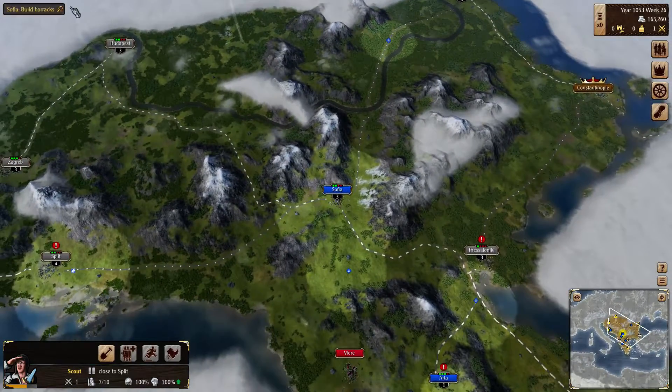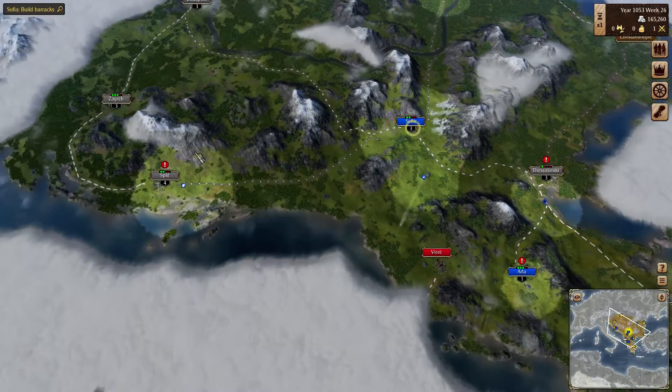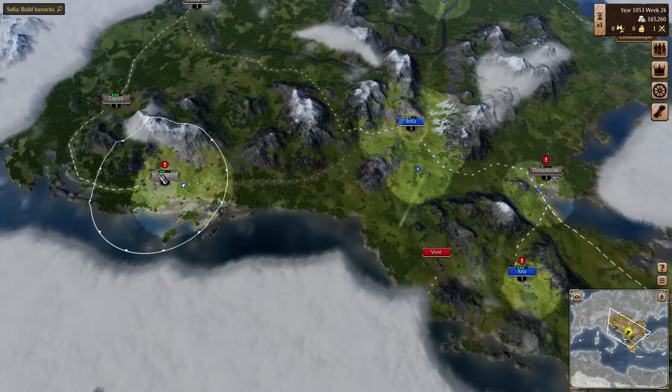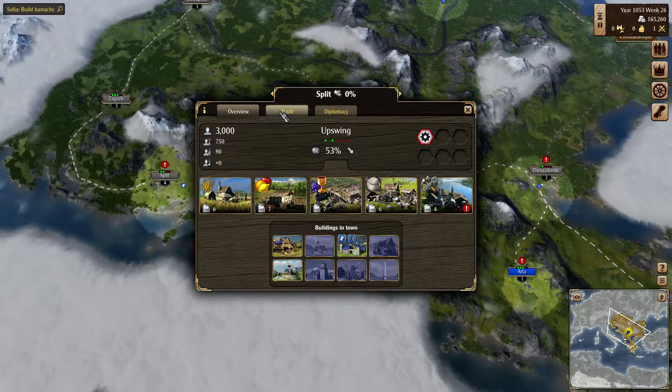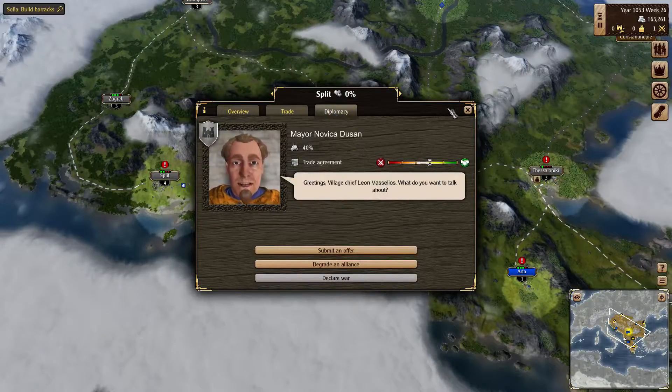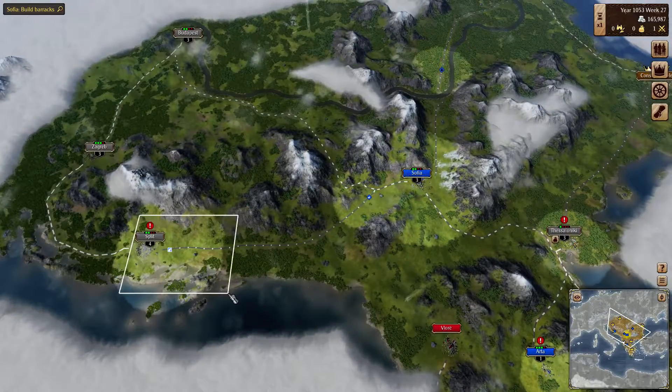So we're here. We have to build our barracks — gonna change it up to one. I was thinking about buying this town and we're gonna do it. We have lots of money right now. This town would be a great boost to our economy, but we have to start trading with it first, which we're gonna do with this trader here. So you have to wait a little bit.